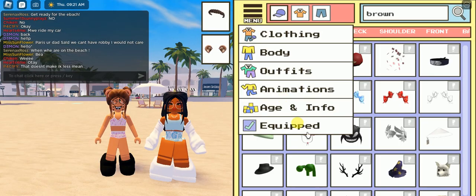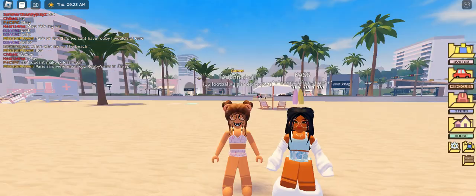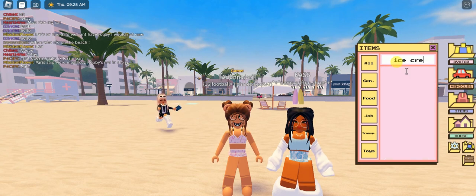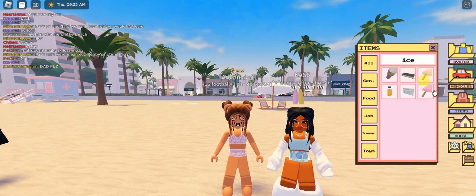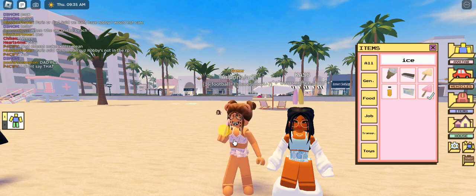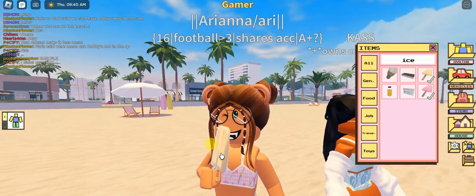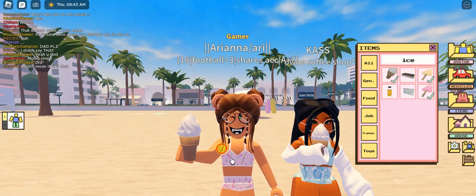So let's go, let me show you the new update. In the new update when you go in the backpack you can type ice cream - wait, I did something wrong. Actually you can just type ice, and you will get three ice creams. The first one is the pink one, then you got a yellow one or like vanilla, you get like this.